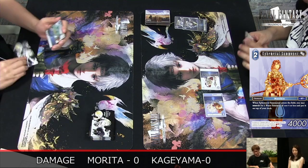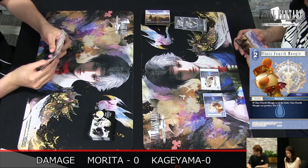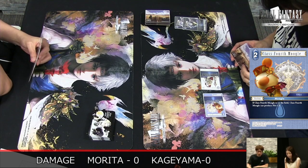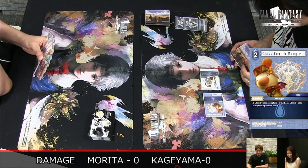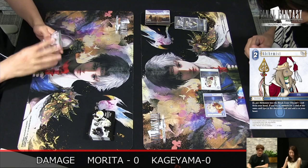Kageyama-san is having a really nice start with two two-CP backups and also the Moogle that gives him fire CP, so Goblin can be played. It's a really good start for him.